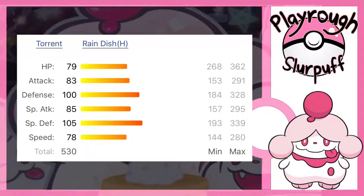Especially when looking at these base stats, you can see a 100 in Defense and a 105 in Special Defense, making Blastoise a really big tank of a Pokemon, just being able to really take hits. And having Rain Dish as a hidden ability means that we can do some cool stuff with this.